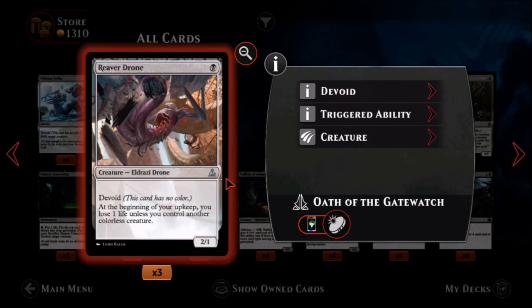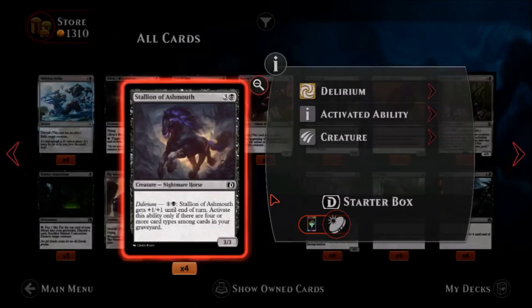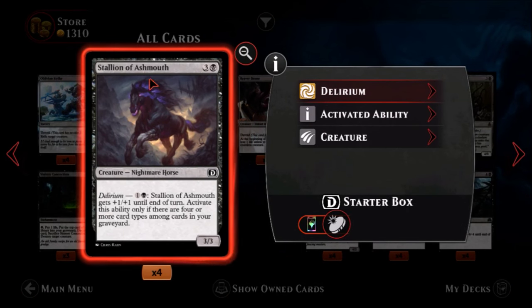Reaver Drone — one black, for a two-one — I'll buy that for a dollar. It's an uncommon Eldrazi drone, devoid. At the beginning of your upkeep you lose one life unless you control another colorless creature. If you're using this you probably have other colorless creatures in your deck, so that's not going to be a problem. One mana for a two-one is not bad at all — just use it in an Eldrazi deck.